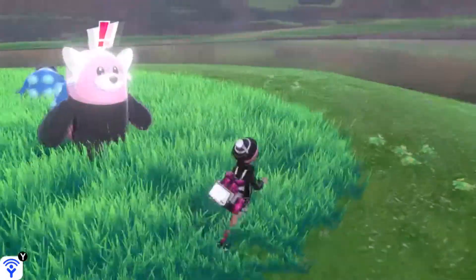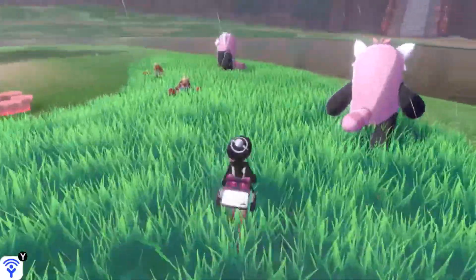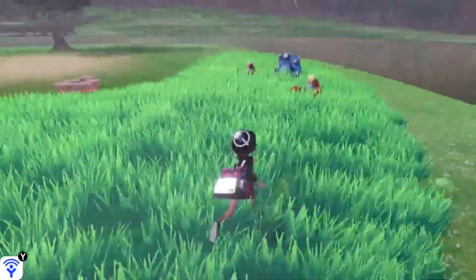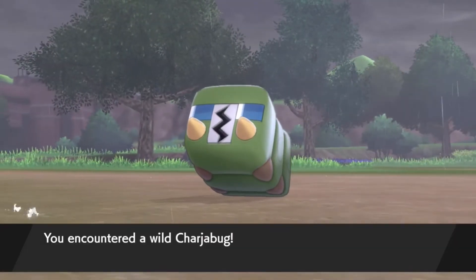Go to the grass and you're going to be looking for a random encounter — not the overworld encounters, which are the little exclamation points that pop out. In this weather specifically, you have a 30% chance of finding Charjabug.